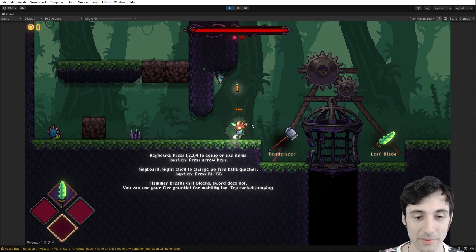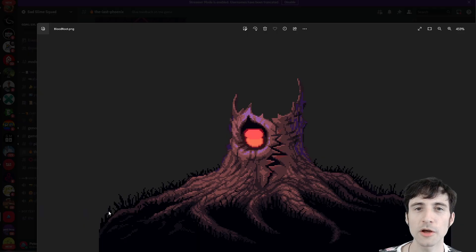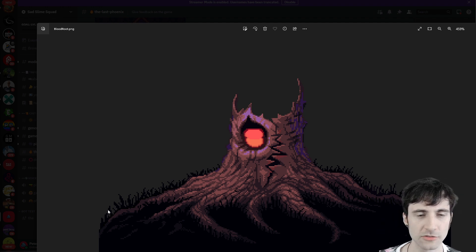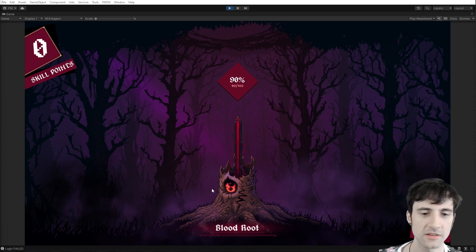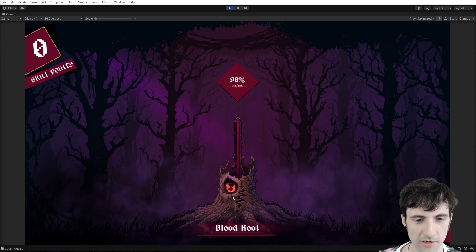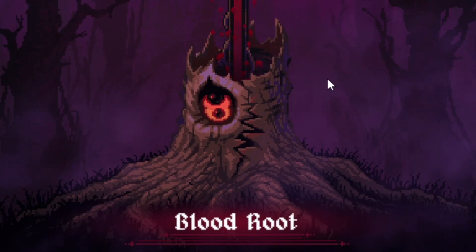If you have any skill ideas please let me know. This is what Bloodroot looks like now — I separated the eyeballs in the background so we can do some animations with it. The eyes randomly jitter a little bit to the sides; they randomly move. It's between about two and six seconds.